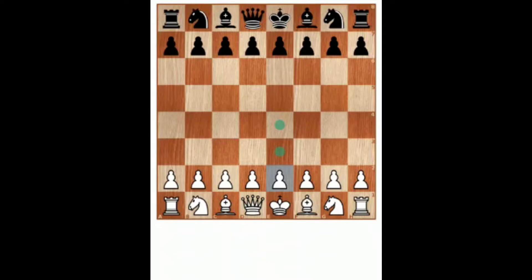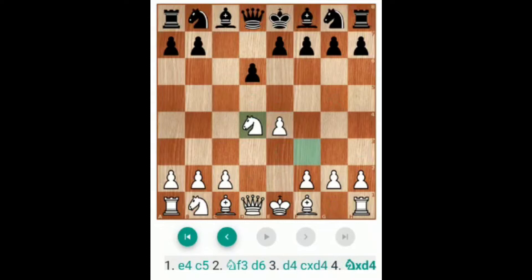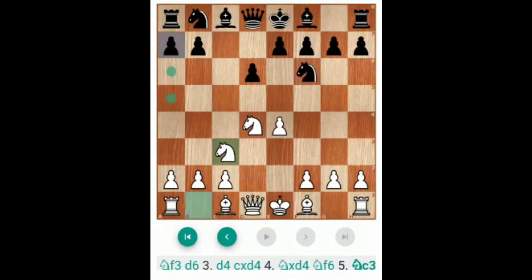Now: E4, C5, Nf3, D6, D4, C takes D4, N takes D4, Nf6, Nc3. In Najdorf defense we discussed that B5 square is controlled by two knights — white and black. So they can come on B5. So here A6 is played.